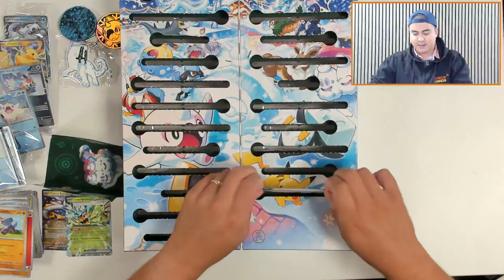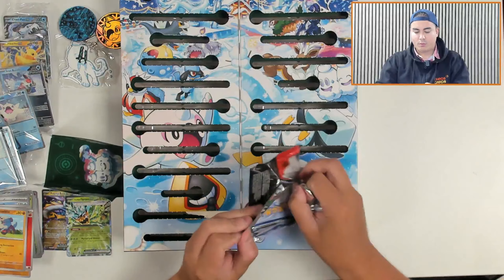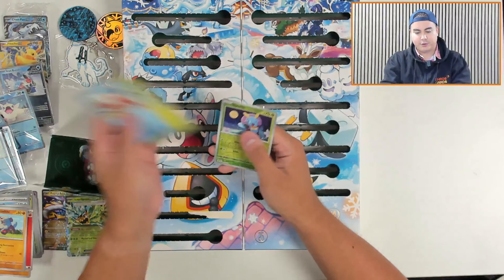Number twenty-three is another fun pack in Twilight again. So behind this one we've got a Corphish, a Grookey, and a Lumineon.